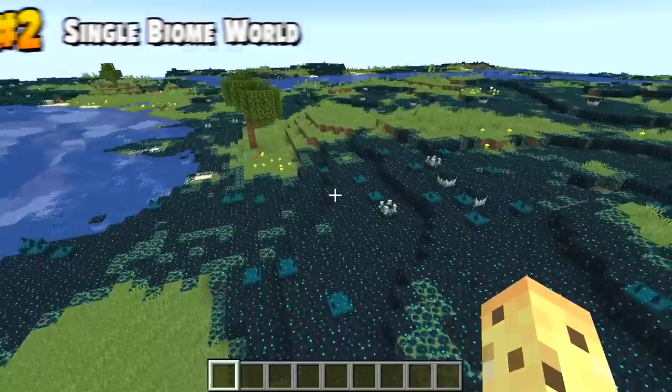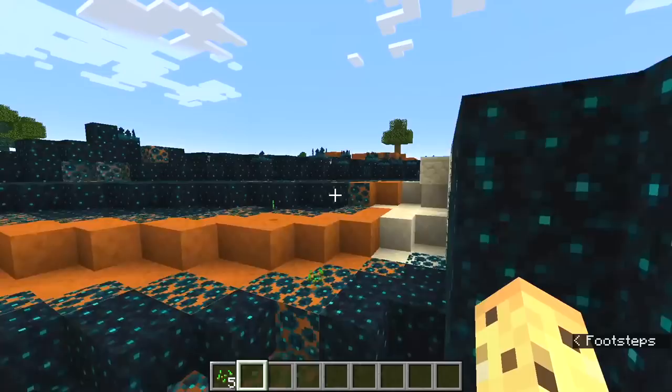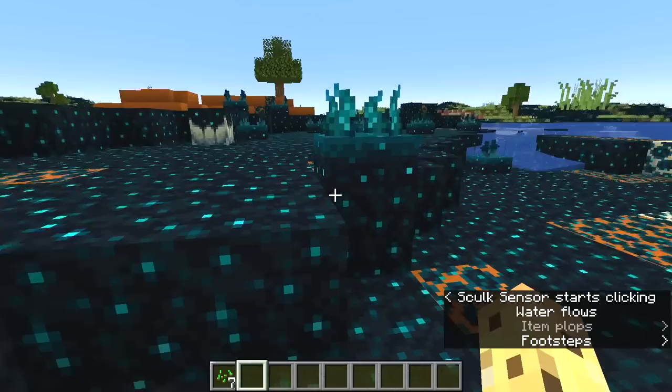Weirdly enough, when you do this, you get a plains biome mixed with the deep dark. Like, you can see it just continuously goes deep dark, plains, deep dark, plains. It's all very strange. Given that the deep dark is blue, if you were going to have something else mixed in, you'd want it to be orange, right? We can all agree this is substantially nicer — just look at the color contrast. Come on, Minecraft, if we're going to make biomes, let's at least make them based on the color wheel.